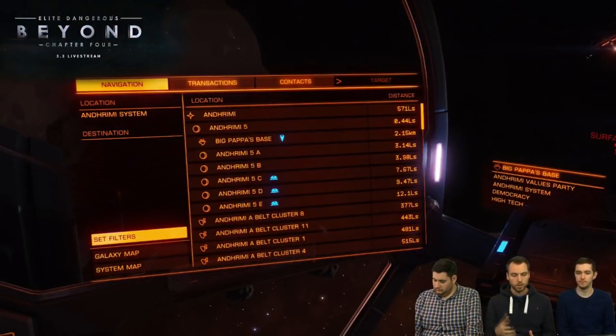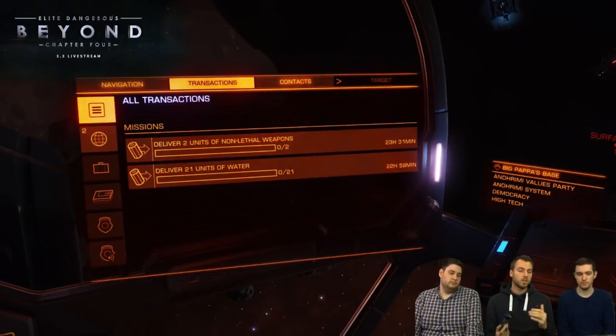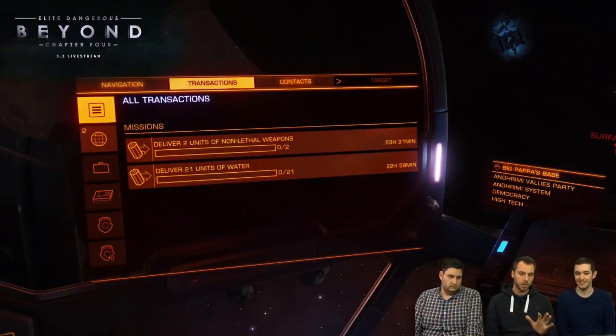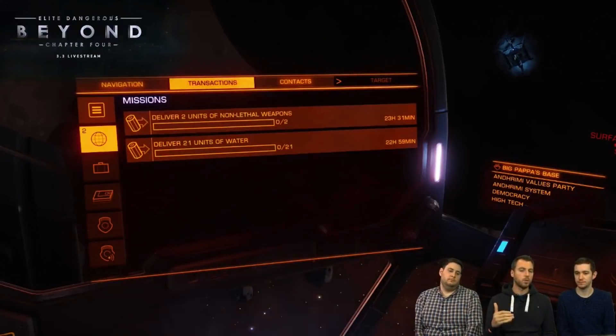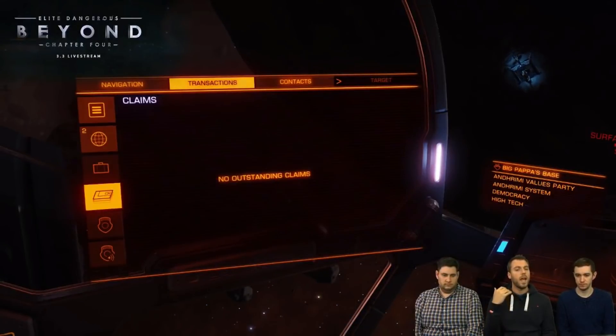Without going into too much detail, the cockpit UI has also received a significant look over and has been optimised and improved, mostly to help accommodate new information systems like the Codex. This all looked very logical and an improvement over what is currently there, while in Frontier's words remaining sympathetic to players' established muscle memory from the last few years of playing the game.